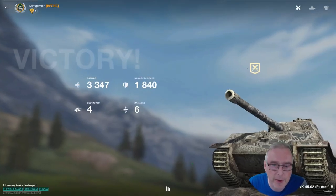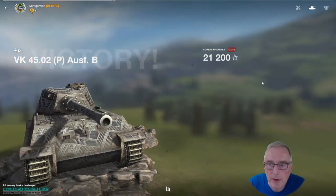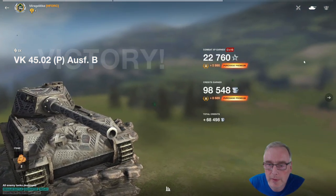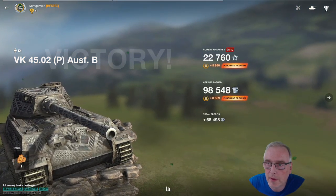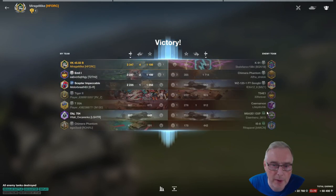3,347 damage, 1,840 blocked — a lot better, more damage blocked there. 4 destroyed, 6 damaged. And how do we do on credits? 98k and 68k take-home. And how do we do for base XP? Somebody's giving me the thumbs down, as you do when you do well in these games. 1,198 only gives you a second, but a nice game nonetheless — an enjoyable tank to drive.